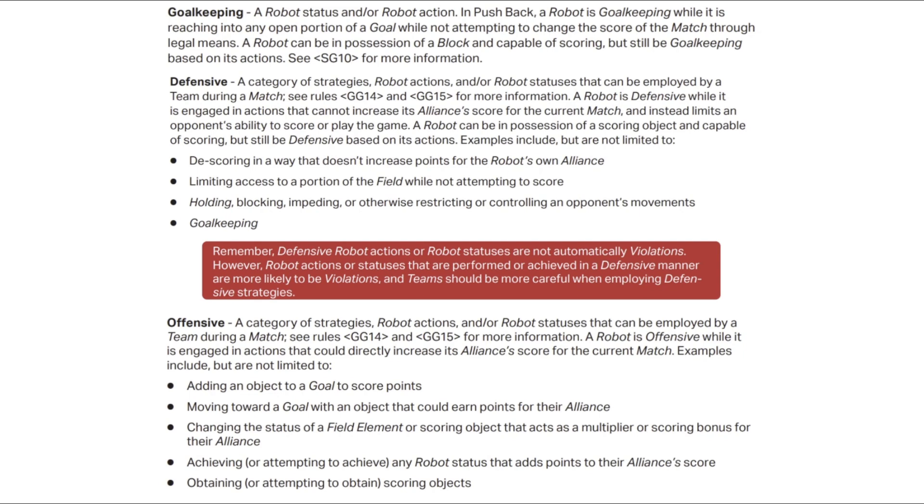So the first thing we have is some new definitions. They defined goalkeeping, defensive, and offensive — basically the strategies. Offensive is a robot that is trying to score points: putting blocks in a goal, moving towards a goal, basically anything trying to score. Defensive is anything trying to stop the opponents from scoring or getting rid of their points — things like de-scoring, blocking, trapping, and then goalkeeping, which is our other new definition. Goalkeeping is basically when you have a stick going in through the top of the goal, and that's more defined in SG10, which got pretty much a complete rewrite — it's like five times its size now.